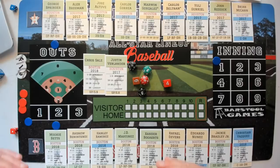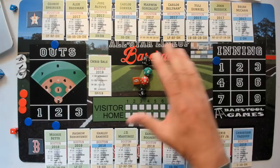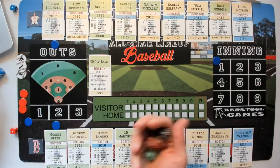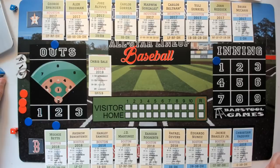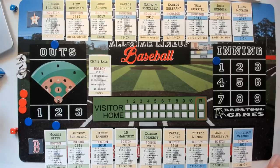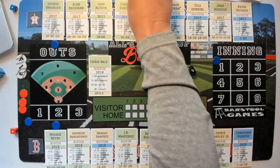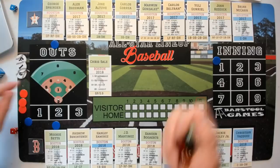You've got the lineups here, one through nine, home and visitor. Chris Sale is going to be on the mound first. I like to roll all the dice at the same time to keep things moving. So first thing, Sale on the mound — they're both green, righty vs. lefty, so it's a straight-up roll. Sale wins it on an 11 — fly out to right field, one out.